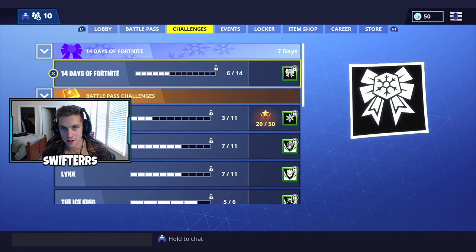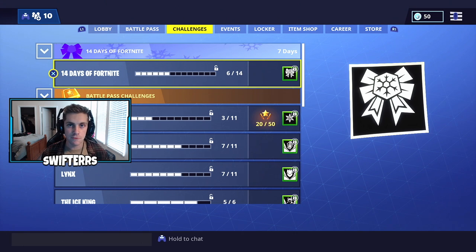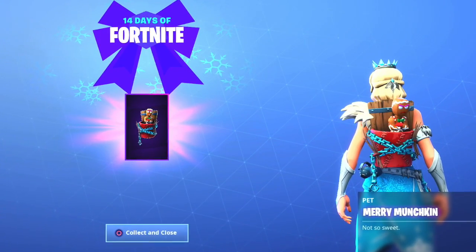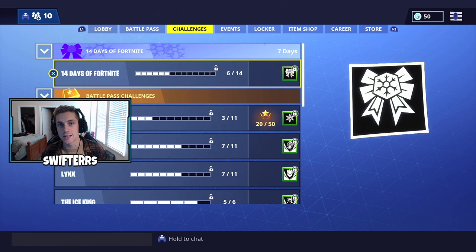What's up guys, my name is Brandon, you guys can call me Swifters, and welcome back to a brand new Fortnite video here on my channel. Today I am coming at you guys with a super exciting video because we're going to be taking a look at the brand new free Merry Munchkin Gingerbread Pet Backbling. This is a super awesome free reward available right now in the 14 Days of Fortnite.